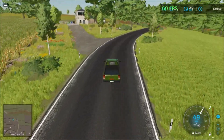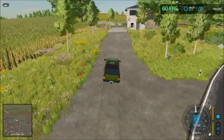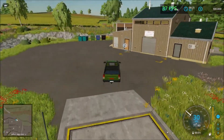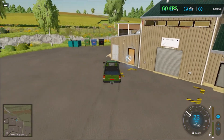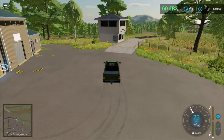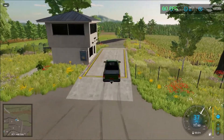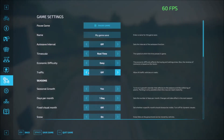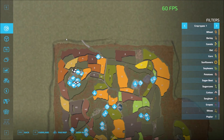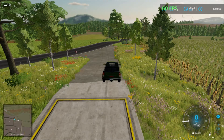Up here we have the first sell point and production. That's the first one. Let's check the map — the road just takes us further north. I'll drive back down this way and visit the sell point. Let's see if the road continues straight to the sell point.